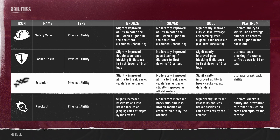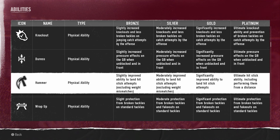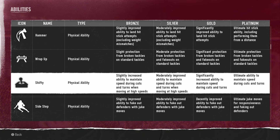Extender gives the ability to break sacks — at bronze it's defensive backs only, but at gold and platinum it extends to all defenders, so it's essentially the Madden version but beefed up. Knockout increases knockouts and reduces broken tackles on jumping catch attempts by the offense. Duress increases pressure effects on the quarterback when unblocked and in front — sort of like Under Pressure from Madden 24. Hammer gives improved ability to land hit stick attempts, and Wrap Up provides protection from broken tackles on standard tackles.